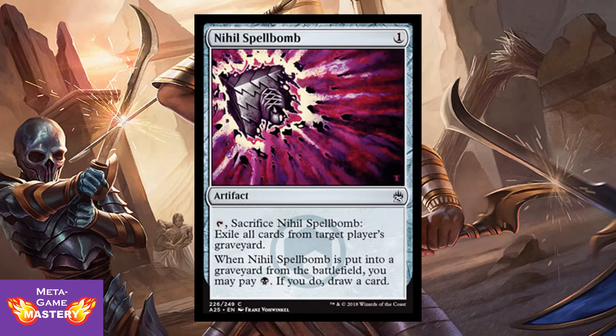Nihil Spellbomb is a 1 CMC artifact. You can tap it, sacrifice it, exile all cards in target player's graveyard. And when Nihil Spellbomb is put into the graveyard from the battlefield, you may pay 1 black mana — if you do, draw a card. So it's universal graveyard hate, because there's a very significant reanimation strategy in this format. On top of that, it can replace itself in black decks. Very cool.